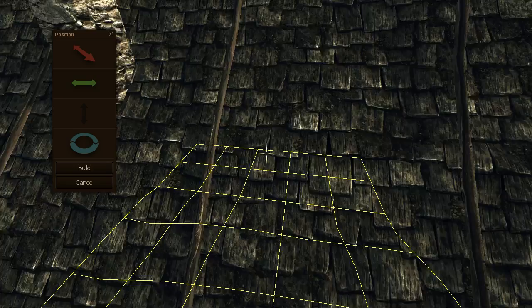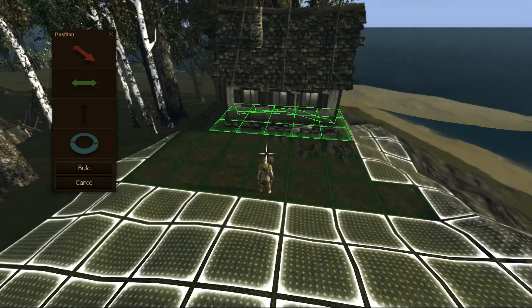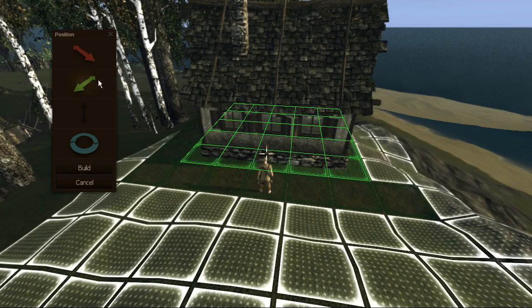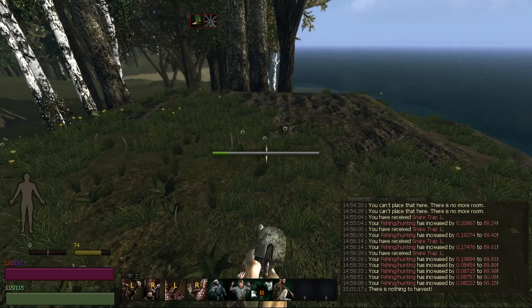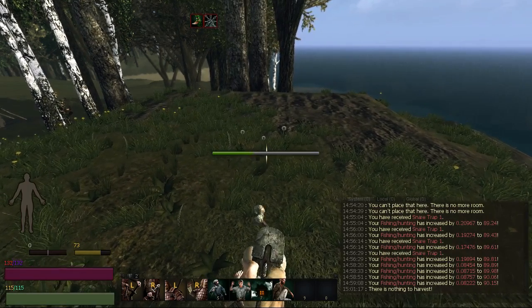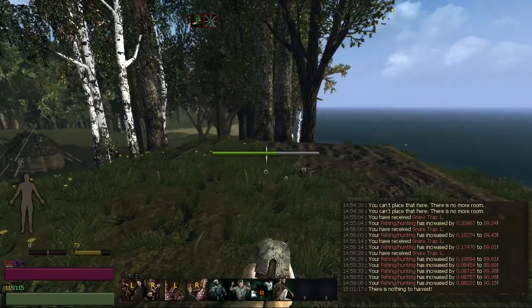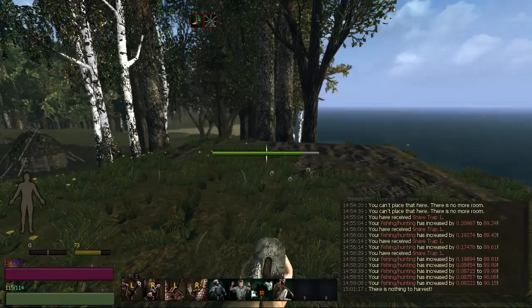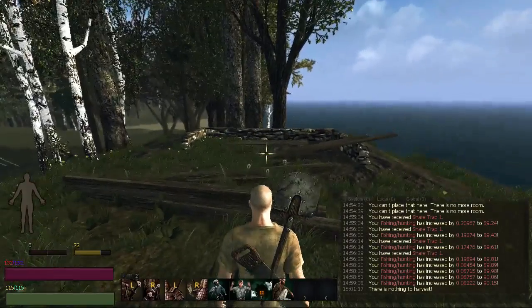We're going to have to move it the other direction. There we go — perfect. Build. Now we're going to find out what we need for this, and then we'll start collecting all of it and go from there. Hopefully it will unlock us some more things that we can make. We also need to set up a beehive — I think I have all of the things I need for that.